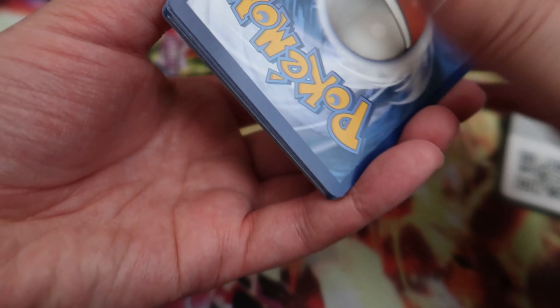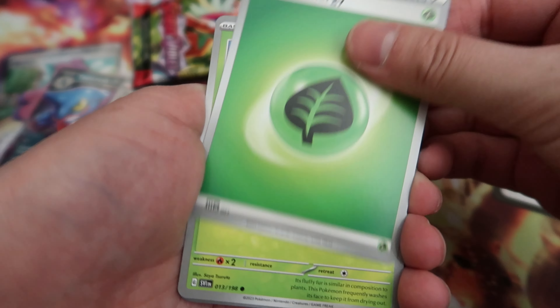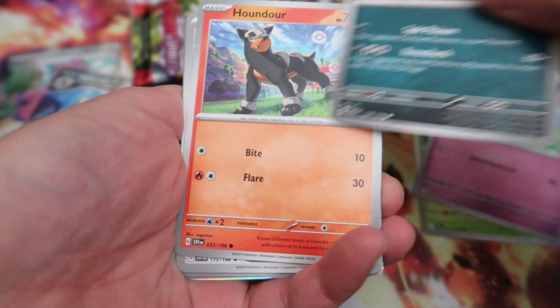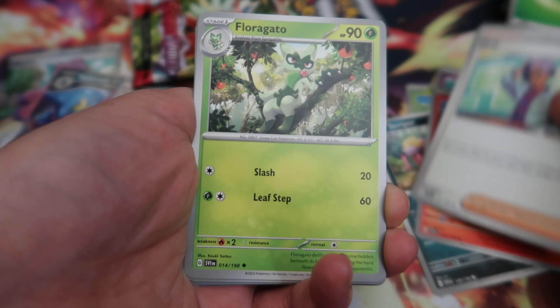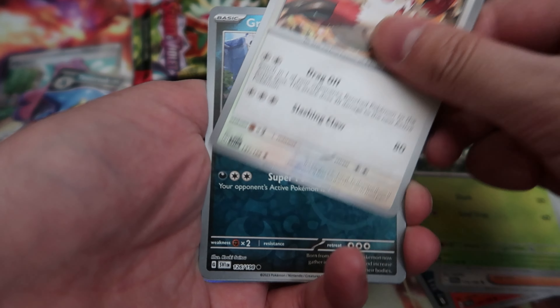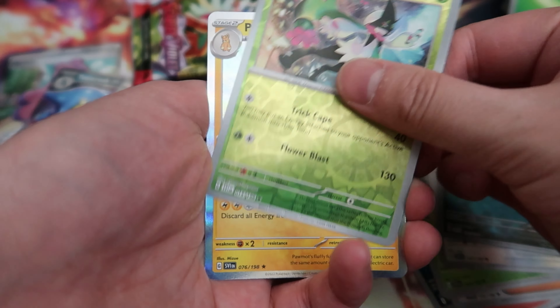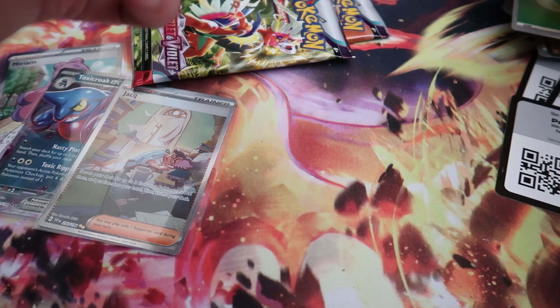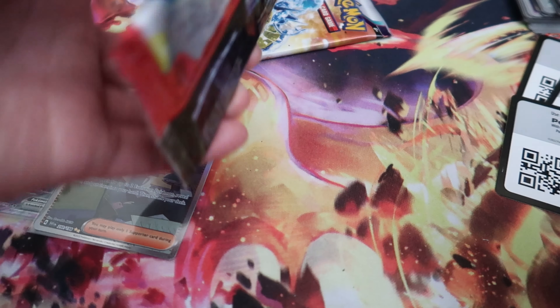We might be going back to opening more Spikemuth and Crown Zenith packs, maybe, because they're a lot cheaper now. Sadly I should have pre-ordered the Pokemon Center exclusive version but I didn't, and now it's all sold out. Couldn't get it, but it's all good.